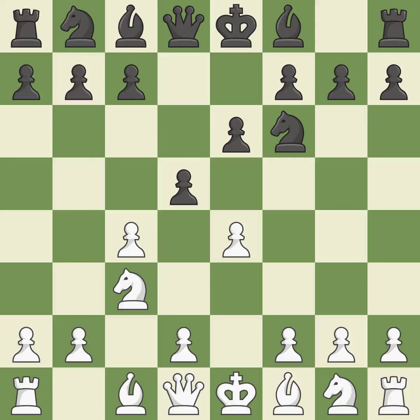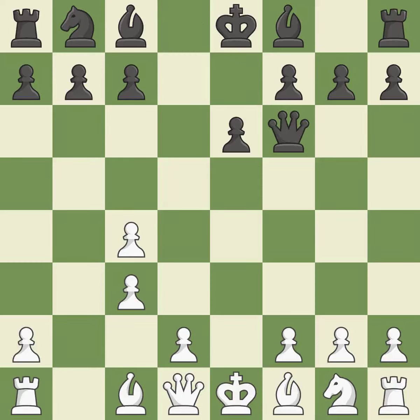d5 takes space in the center and attacks the e4 and c4 pawns. e5 takes space in the center and attacks the knight on f6. d4 takes space in the center and attacks the knight on c3. xf6 captures the knight on f6 and attacks the g7 pawn. dxc3 captures the knight on c3 and attacks the b2 and d2 pawns. bxc3 captures the pawn and controls the d4 square. qxf6 captures the pawn on f6 and develops the queen. nf3 controls d4 and e5 and advances the knight toward the center.